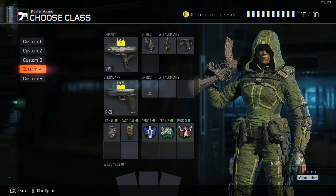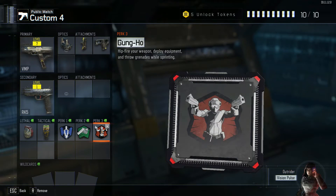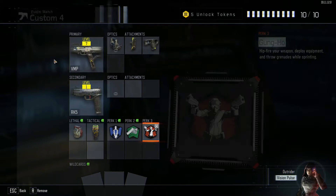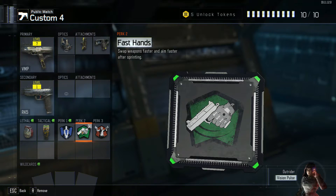I have all of these perks right here. These are the ones it originally comes with — the Gung-Ho perk, which means I can hip-fire weapons faster. That's a really good thing because it means I don't have to aim when I'm at close range to people. This other perk, Fast Hands, is a very useful perk.